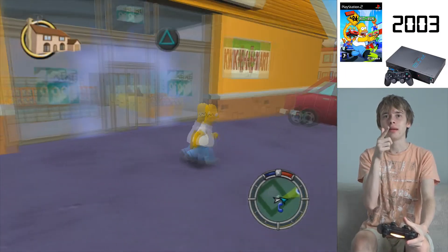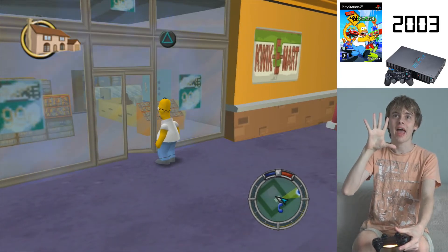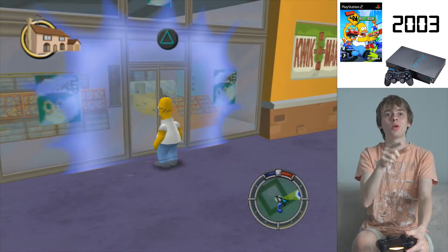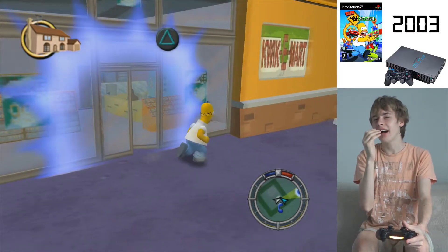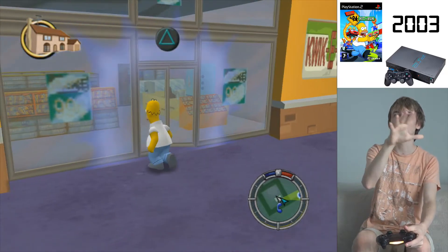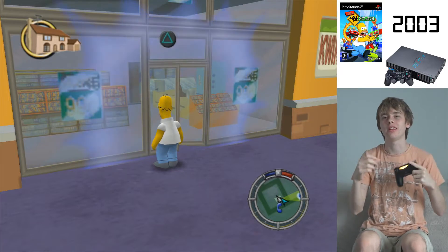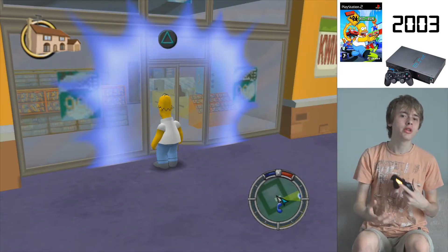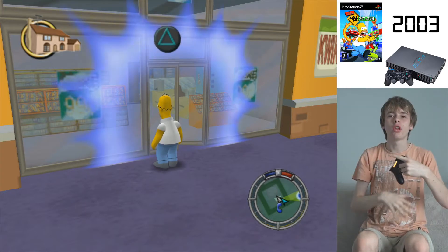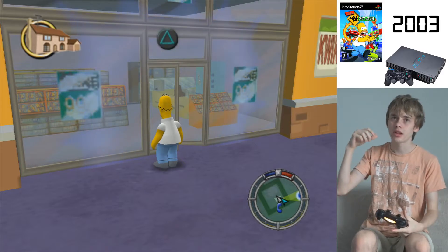One thing that could be improved: did you see how we went into the store and it just kind of took us out of the outside world and into the inside world? Now we're out of the store and looking back in - it doesn't quite look the same as it did when we were inside. It's like there's a low detail model here, like two different world files loading separately. Possibly in the future when consoles evolve, we might be able to walk right into a shop with no transition - just a seamless walk-in.